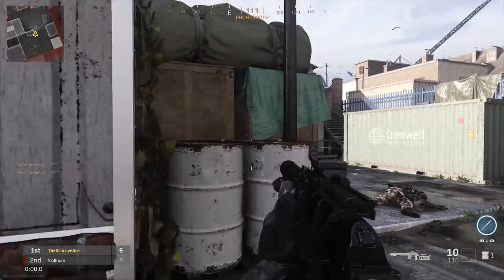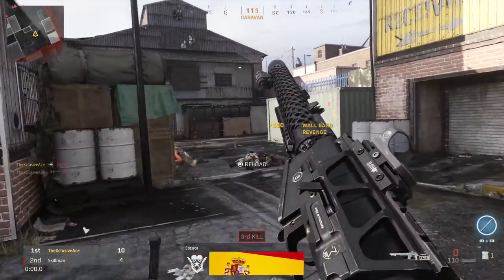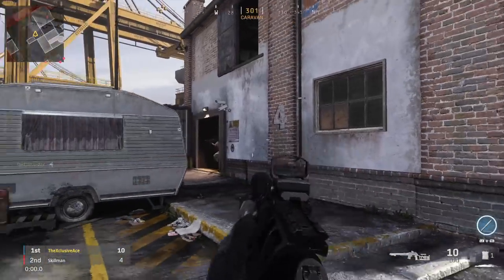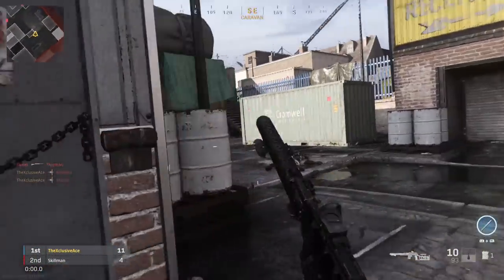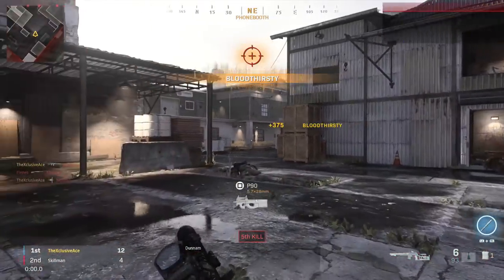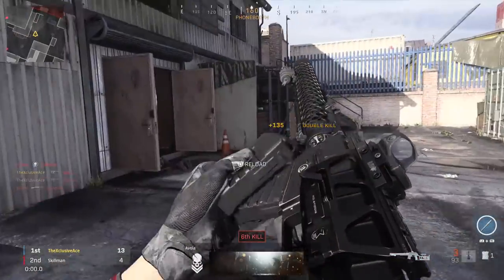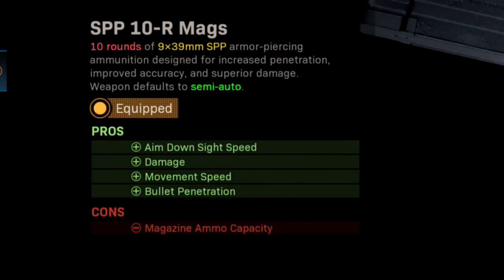What's up guys, my name is Ace and I've been hard at work doing the testing for the brand new guns — the AS VAL as well as the SPR 208 — for my gun guide series. In my testing I found something that is completely broken and worthy of its own video. Today I'm talking about what I think is a pretty serious bug with the AS VAL using the 10-round magazine with the SPP rounds.